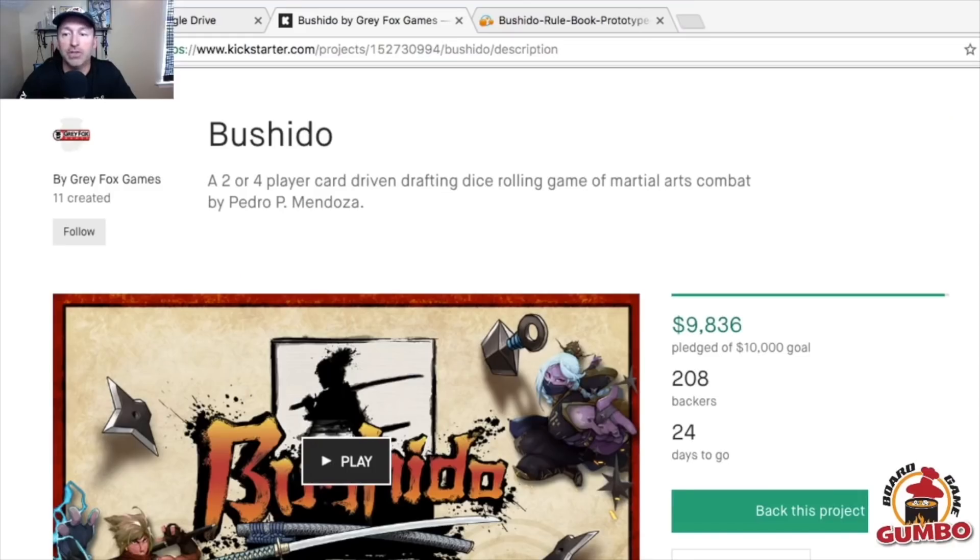Hey board gamers, BJ from Board Game Gumbo here, back with more Kickstarter lineup. I'm bringing you projects that won't break your budget but throw in a little something extra. One of my favorite all-time games is Baseball Highlights 2045, designed by Mike Fitzgerald — a great deck builder where players compete to draft teams of futuristic players and try to win a best-of-seven showdown. How about a game with a similar feel but an interesting twist on mechanics and a unique theme? Enter Bushido from Gray Fox Games, designed by Pedro Mendoza, out on Kickstarter right now.